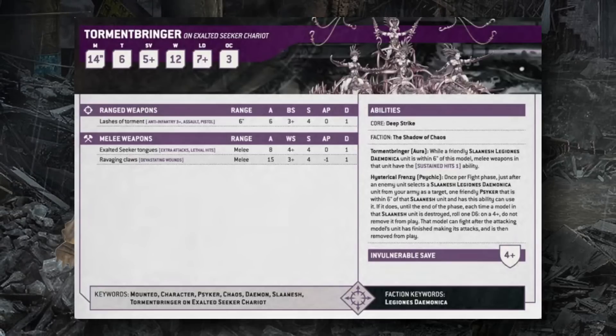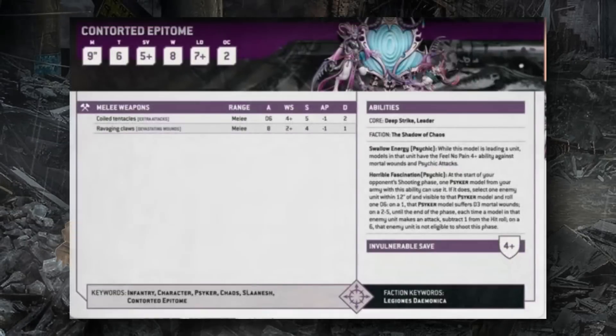The Tormentbringer also has the Hysterical Frenzy psychic ability, which automatically manifests — no rolling required. When another Slaanesh daemon unit within 6 inches is targeted in the fight phase, it gives them a 4+ fight on death. If any models are destroyed, on a 4+ they make their attacks after the attacking unit finishes. This can even be used on large monsters like Keepers of Secrets, though with only one model they trigger on a single 4+.